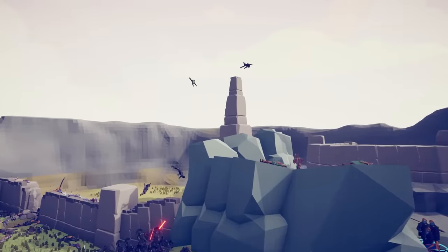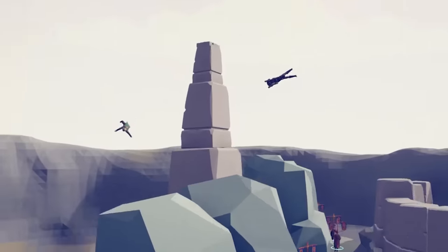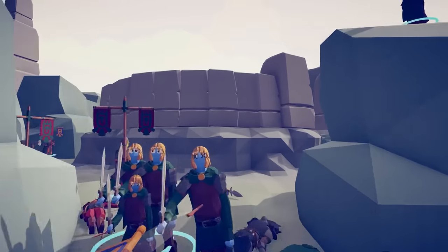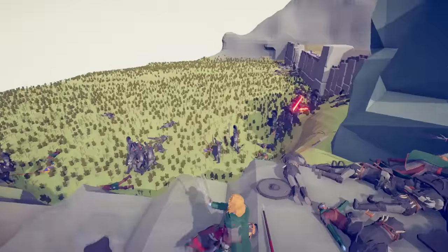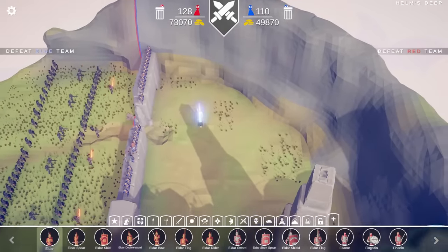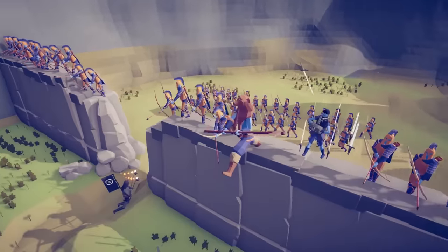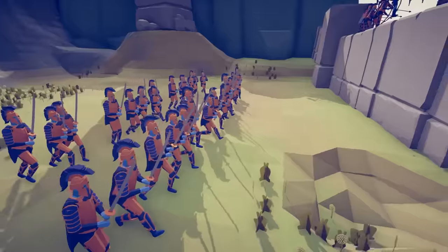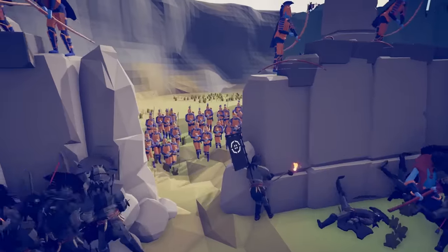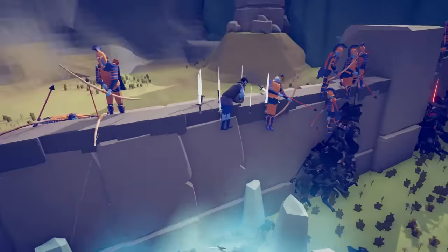I think the guy just exploded or something because we've got guys flying in the air. Oh, is that going to hit someone in the head? You just got stuck in the stomach. There were elves behind the deeping wall that charged in. That should definitely change the dynamic of this battle. I think we actually might have a few archers that survived.